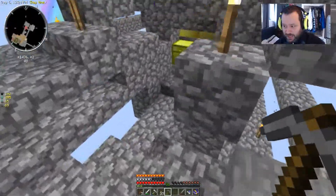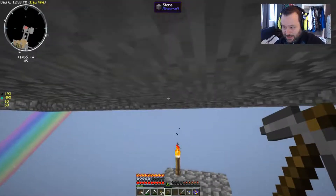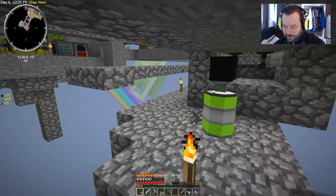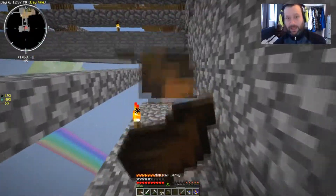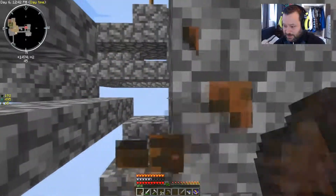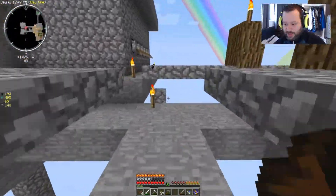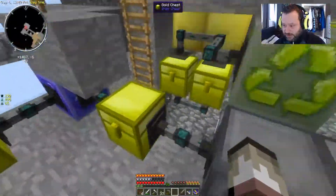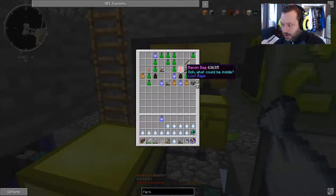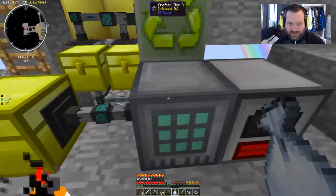Why isn't that emptying? This is broken again. I'm picking up the XP orbs from inside - it's broken again. I'm guessing I need to attach a fluid conduit to it. So let's just make some fluid conduits, because this one will probably be broken here as well.